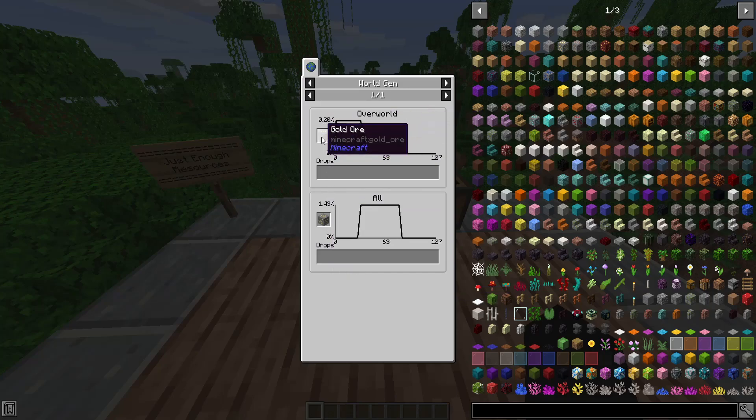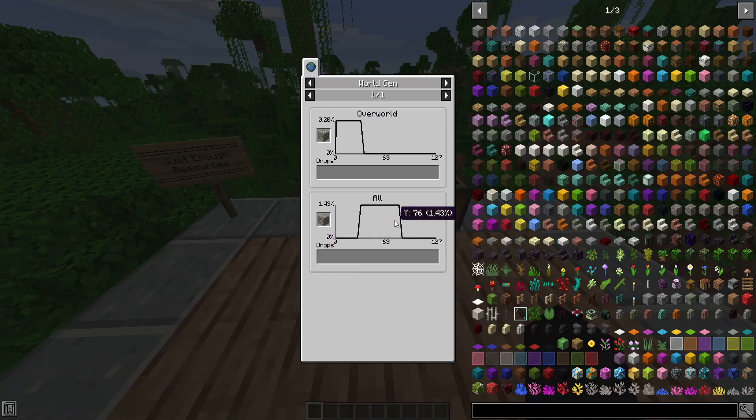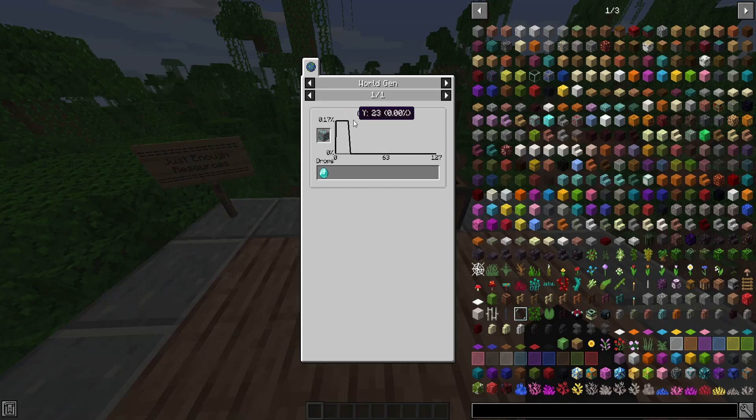Gold Ore has a 20% chance in just the overworld — or rather a 0.2 across all blocks, with a 1.43% chance within specific biomes, though I'm not fully confident I'm reading those graphs correctly. Diamonds have a 0.17% chance — Silk Touch is needed to get the ore. The Y level chart shows Diamond spawning at Y level 16, and nothing above that. For Redstone and Ruby Ore, as the Y level goes up, the spawn chance becomes slimmer and slimmer — the last Y level Redstone can spawn at is around 18.